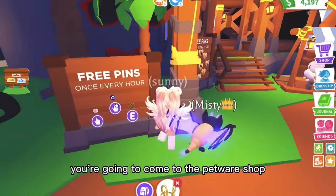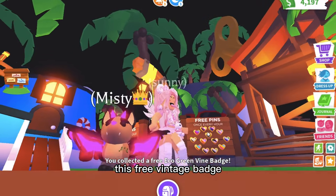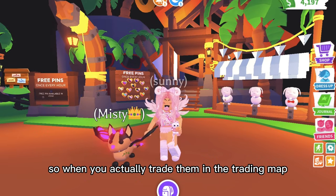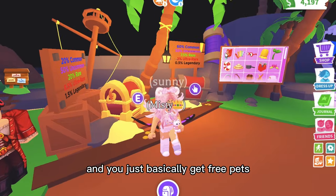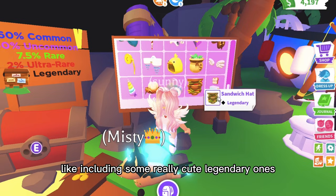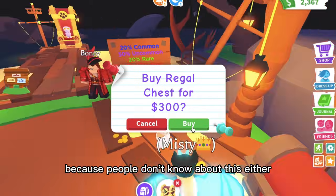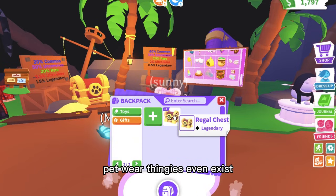The next method is to go to the Petware Shop. There are lots of different free things you can get — for example, this free vintage badge, which looks cute on my pet. There are also free pins you can take one of every hour. People don't know about these pins, so when you trade them on the trading map they'll trade you pets for them, basically giving you free pets. There's also a little place to get pet accessories, including some cute legendary ones from different chests — like a toaster hat and a sandwich. People don't visit this pet shop much, so they don't know these petware items even exist.